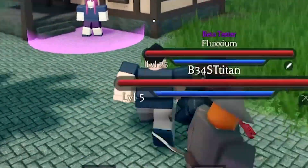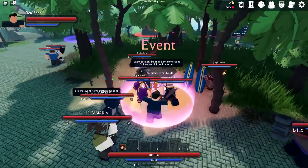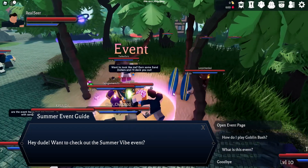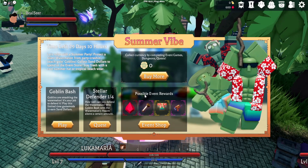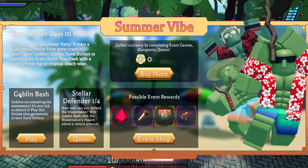I'm gonna be showing you guys some brand new codes that actually just released. As you guys can see, there's a brand new event thing right here in the spawn, and if you go to this event, talk to the event guy — or girl, whatever it is — open the event page, and then we can actually go down and earn some event rewards. Collect currency by completing event games, dungeons, and quests.